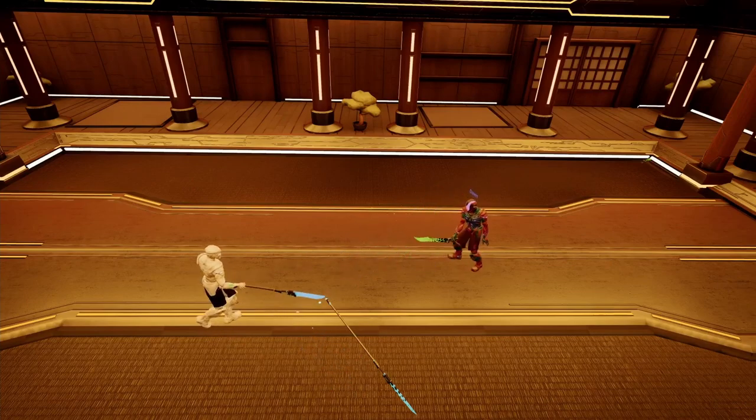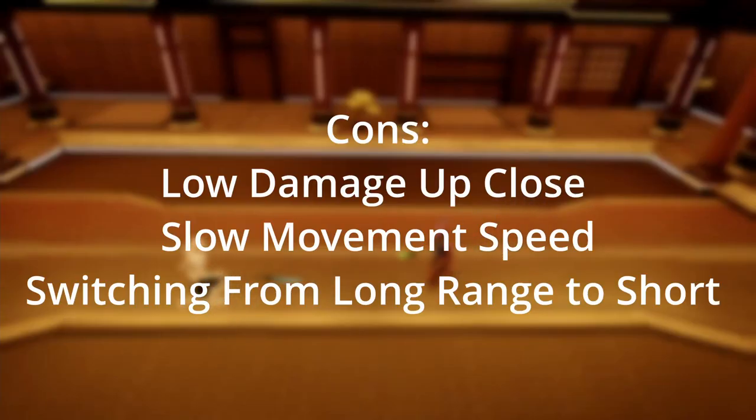Let's get to the cons. Although the glaive has some very good strengths, it also has some very notable flaws. First, the glaive makes the player have a very slow movement speed, making it more difficult to escape a facehug. Second, the glaive has very low damage at close range where you cannot swing as wide. Expect most of your attacks at close range to hit for less than 40 damage. Finally, switching from far to close range takes time. During this time, the glaive player is very vulnerable to attack.